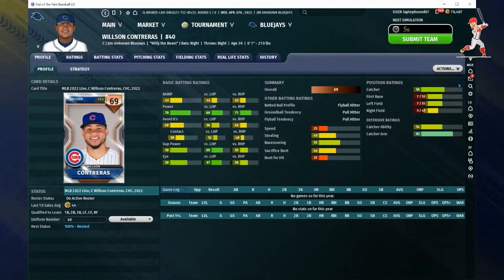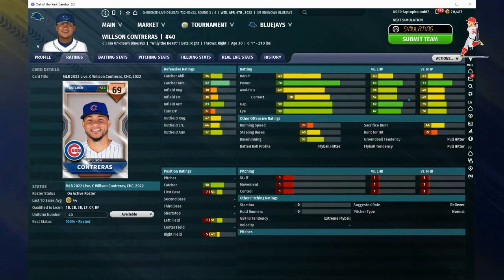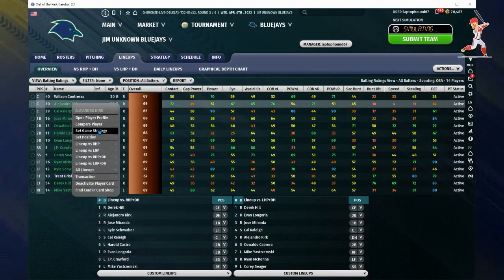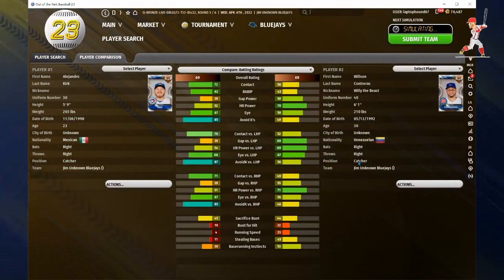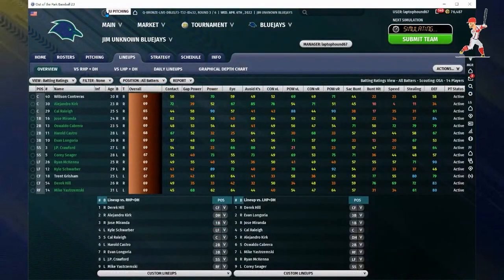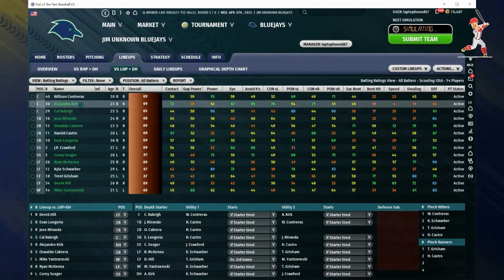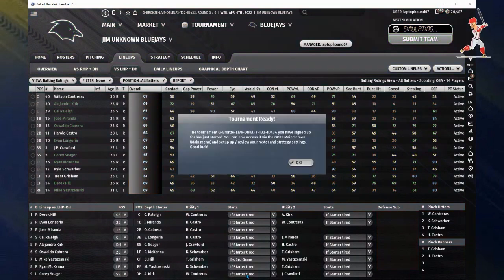Currently I'm using three catchers because a catcher sometimes can play multiple positions and you can use them as DH. Notice how this catcher is much better against left-handed pitchers, so you may want to slot them in where they're probably going to be more successful — maybe just against lefties. You can also compare players — I'm comparing Kirk and Wilson to see who is more suitable against lefties and who is more suitable against righties.